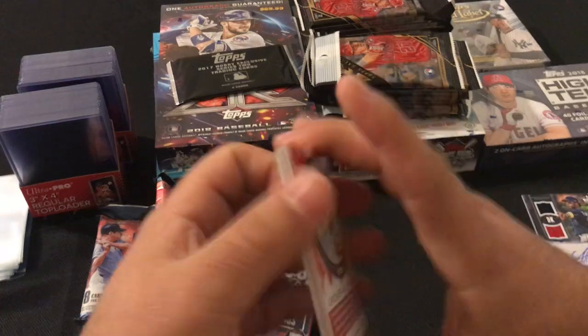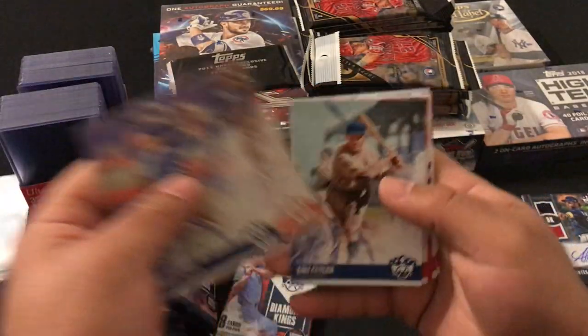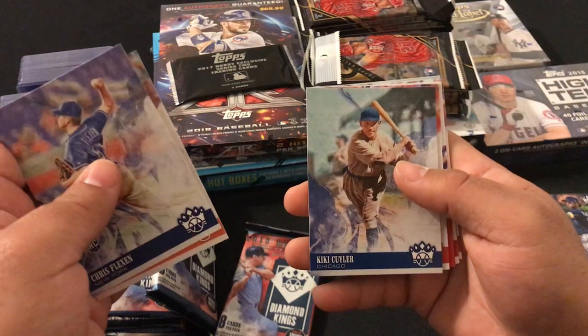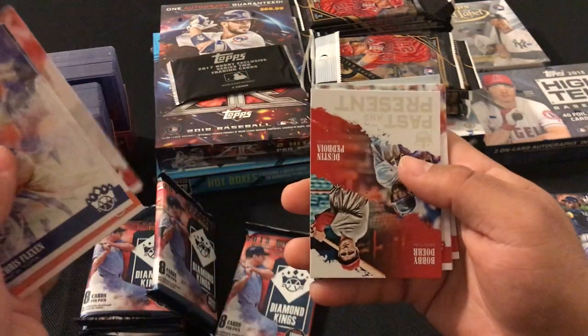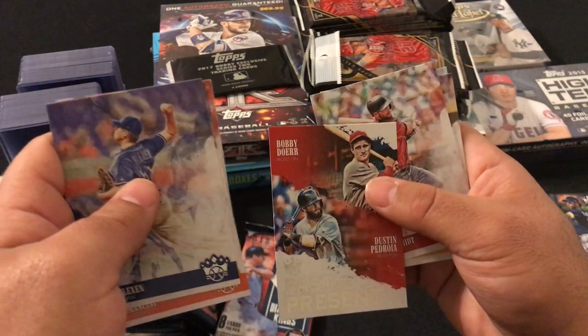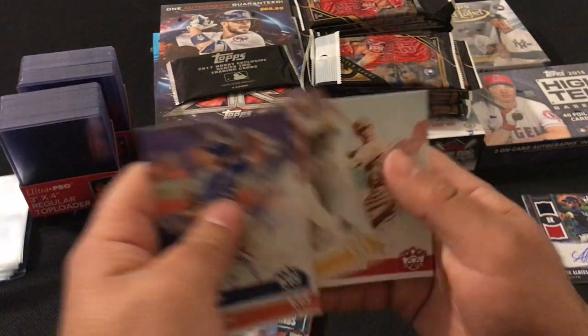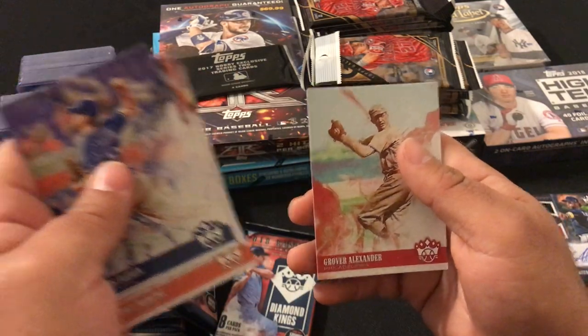Next pack: Chris Flexen rookie, Trey Mancini, Kiki Cuyler, Dustin Pedroia. Past and Present Bobby Doerr and Dustin Pedroia, Paul Goldschmidt, Roberto Clemente, and Grover Alexander.